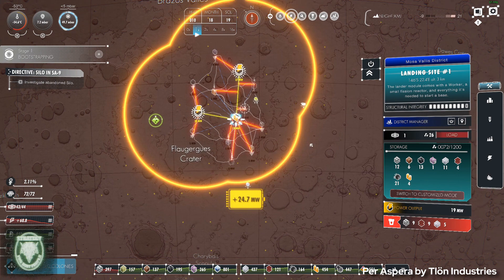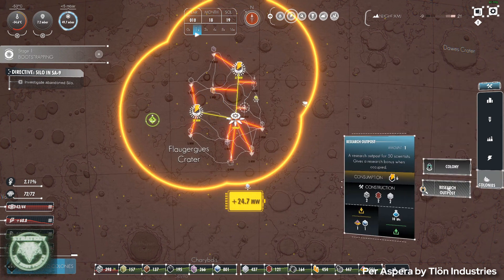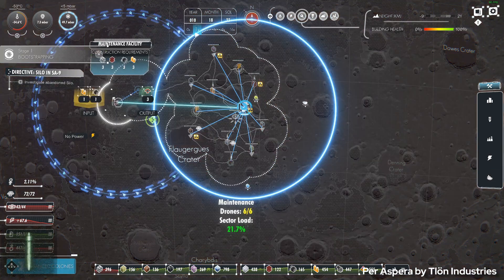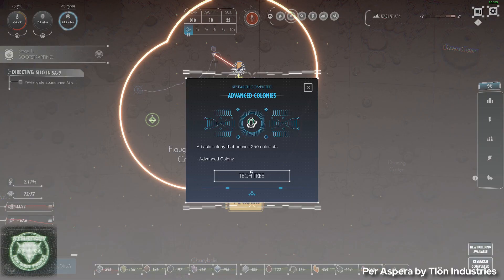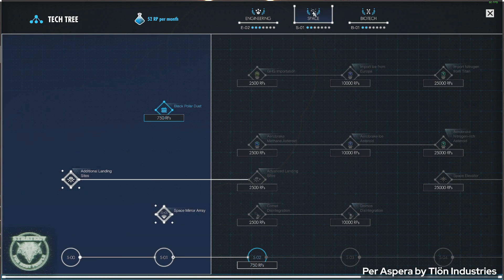The game does bog you down with some degree of micromanagement, but it's very different from the management of individual colonists in a game like Surviving Mars, which I also have a lot of hours in. The underlying mechanic of improving things to get some colonists who help research things to expand the tech tree to do more things faster is pretty common and mostly well done. The designers put a lot of thought into the actual terraforming theories that are out there and implemented them pretty well in the game.